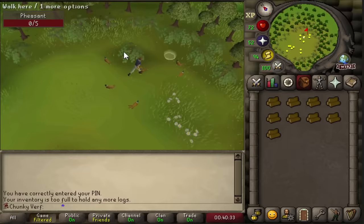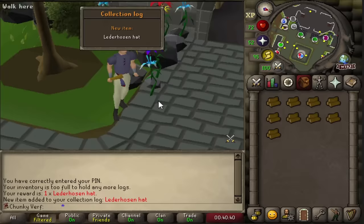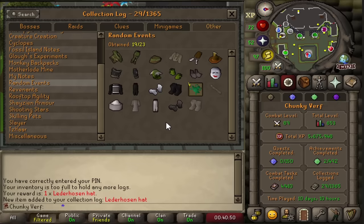Did some more woodcutting and I managed to get the Lerothsen hat, so we are only one piece away from the full set. This is what the random event collection looks like right now - four items away.